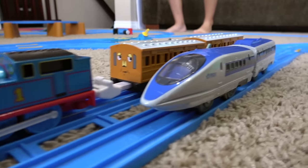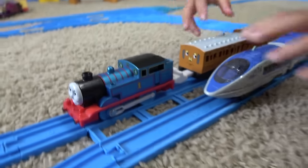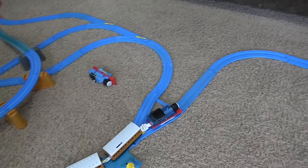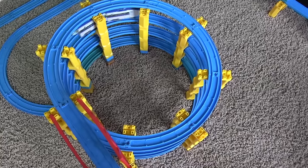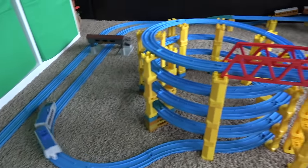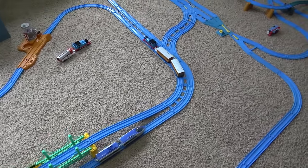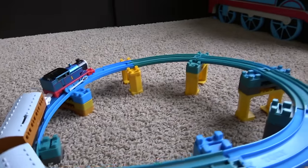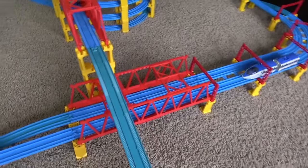We have another race coming up — going the other direction now, as the Japanese bullet train takes on real steam Thomas with Annie and Clarabelle. Are you ready? They're off — they go in different directions. Look at the bullet train go! He's going real fast. Thomas comes here and he goes off — he's on the different track. Wow, look at this guy going the other way over the bridge. And how fast will he go down? Wow, look at him go, folks — real steam Thomas. Bullet train going all over the bridge.